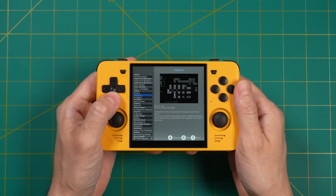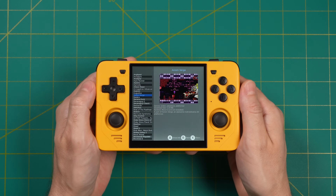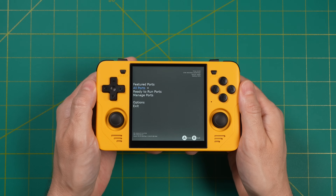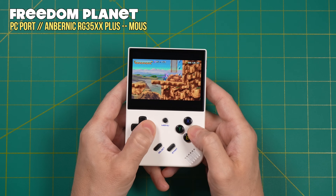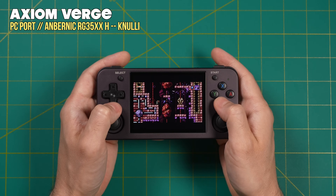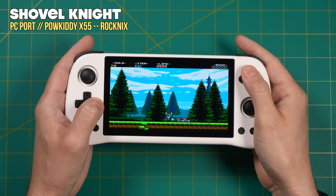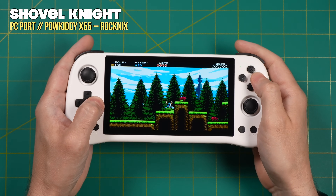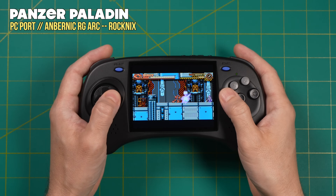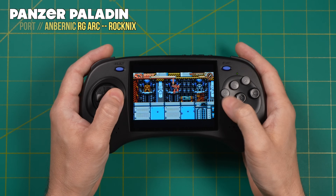Many of these games are going to be freeware, which means you can play them directly on your device as soon as you install them. But many of the games on this platform — including the ones I like to play — are commercial ports. That means you have to own the PC game first, then take some game files, put them in a specific folder, and then you can launch them on your handheld. That's what we're going to cover in this video.